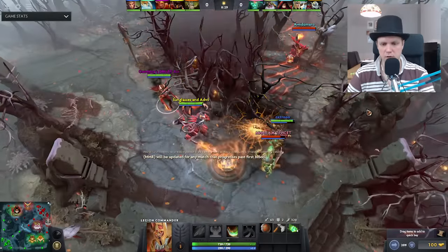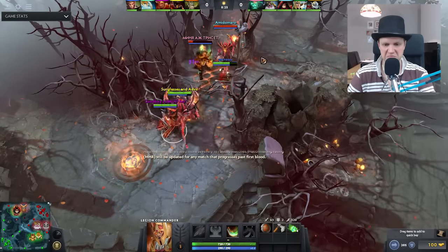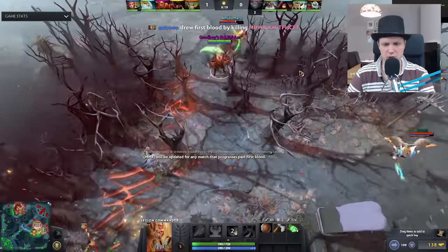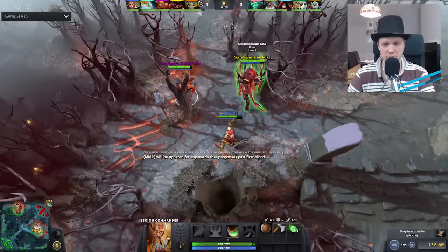Here's a little casual early game gank just for funsies — two deaths in the early game, not too bad. But our new friend, our good friend, Monkey King, who everyone's now playing — a Caprican Guide is coming out very soon, by the way.